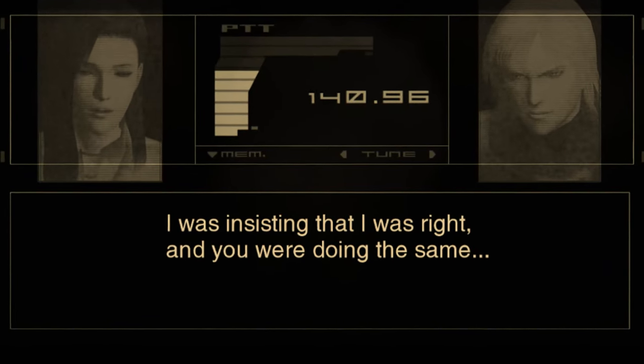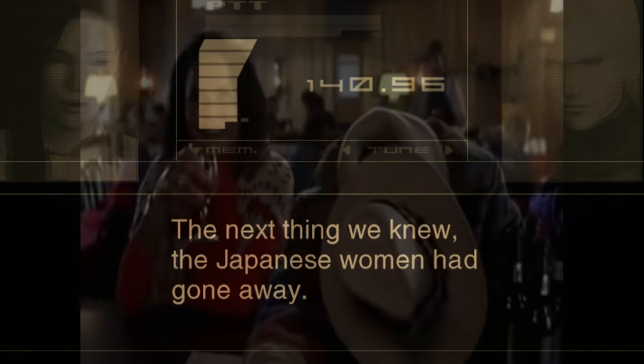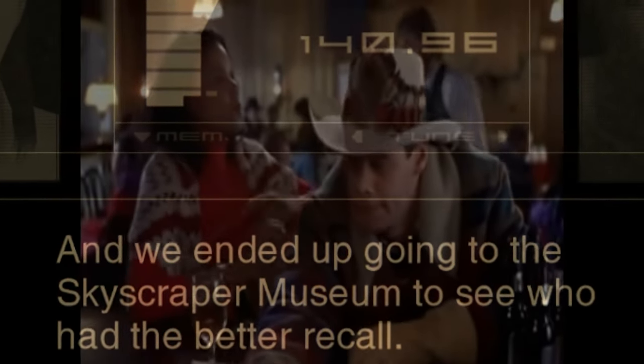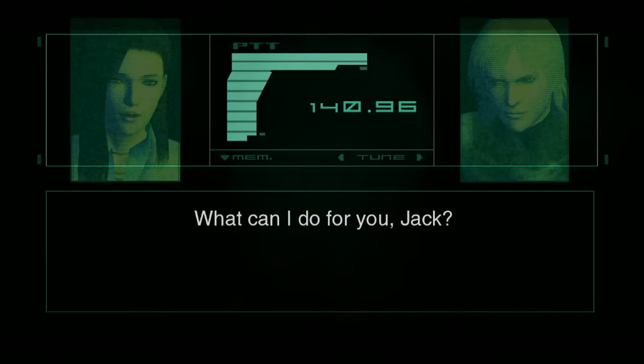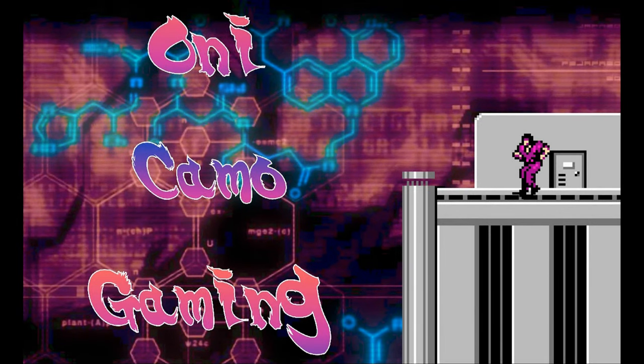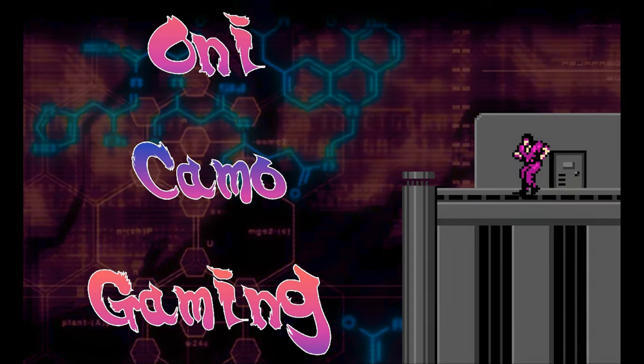I was insisting that I was right, and you were doing the same. The next thing we knew, the Japanese women had gone away, and we ended up going to the skyscraper. I'm kind of busy right now, Rose. What can I do for you? Not a damn thing. Getting you waiting, huh?